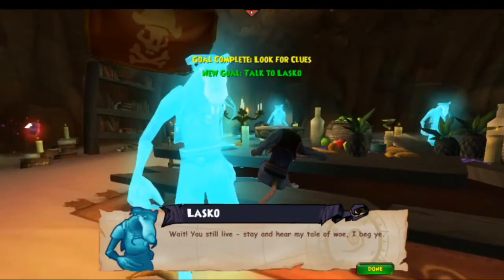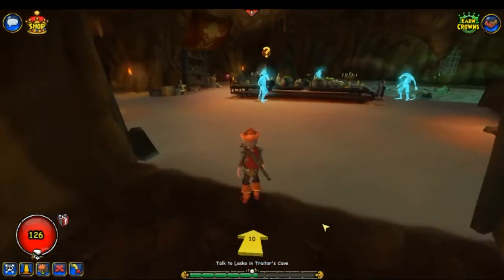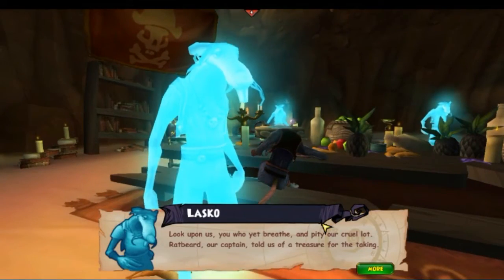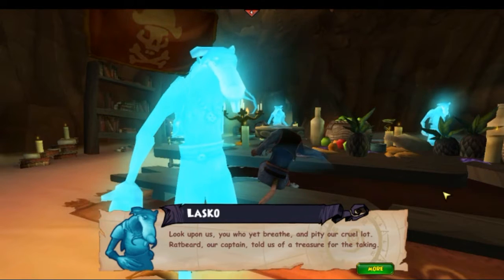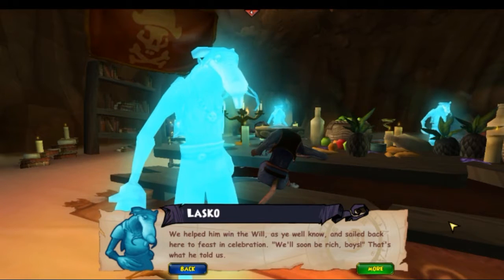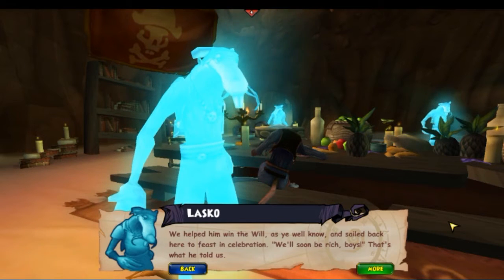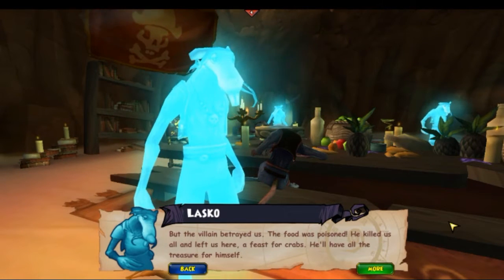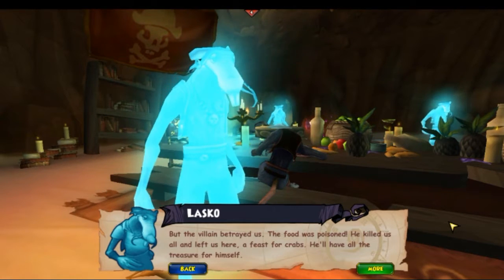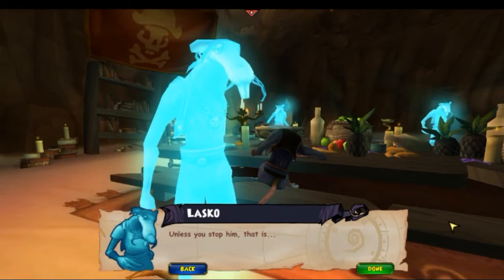Wait, you still live. Stay and hear my tale of woe, I beg you. Look upon us, you who yet breathe, and pity our cruel lot. Bradbeard, our captain, told us of a treasure for the taking. We helped him win the will, as you well know. We sailed here to feast in celebration - 'We'll soon be rich, boys,' that's what he told us. But the villain betrayed us. The food was poisoned. He killed us all and left us here, a feast for crabs. He'll have all the treasure for himself, unless you stop him, that is.